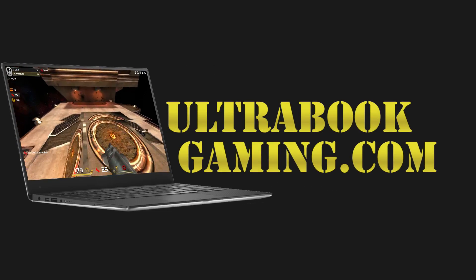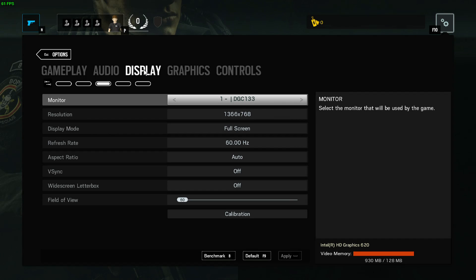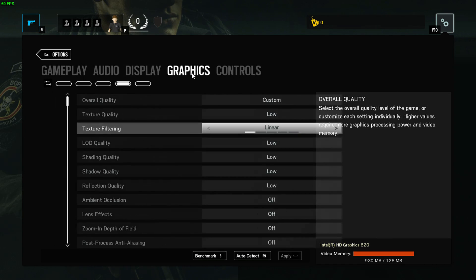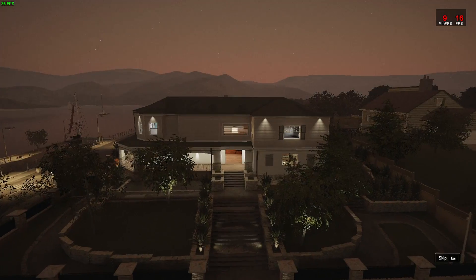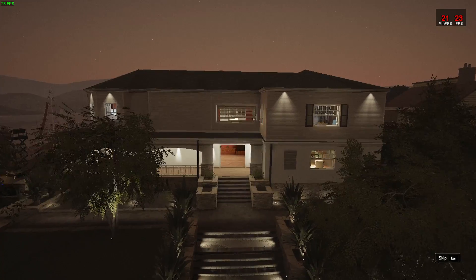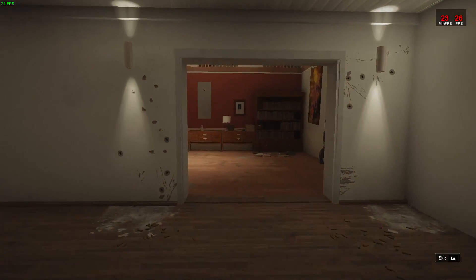Hi, I'm James and in this video I'm taking a look at a game that I've had requested quite a few times, and which is currently on a free weekend — Rainbow Six Siege. We're taking a look at this on Intel HD 620 graphics on a Kaby Lake Core i3-7100U, running at 1366x768 on the minimum detail settings.